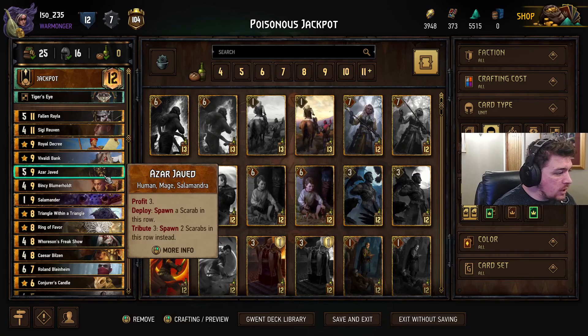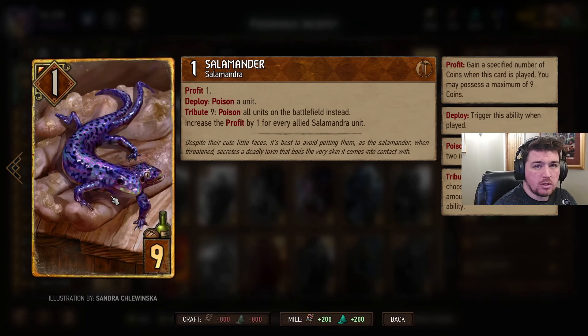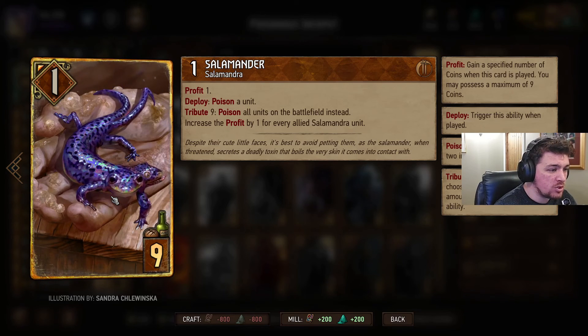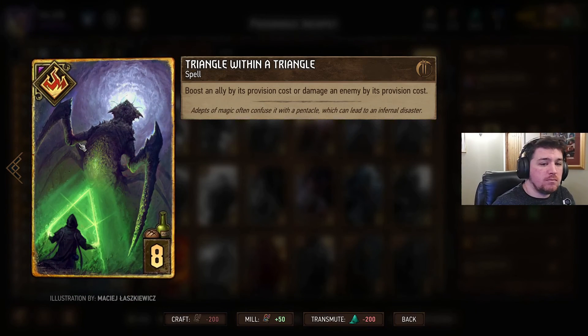We are then looking at Azar Javed — just profits, and pays his tribute in one go. Two Scarabs, two Defenders — nasty little blighters. The bestest, cutest boy: Salamander. We pay a 9 tribute cost for this guy and he's going to poison every unit on the battlefield. I've included Tangle with a Triangle — I don't really see this card being used very often, but I think it's just fun to say.